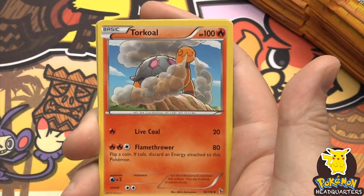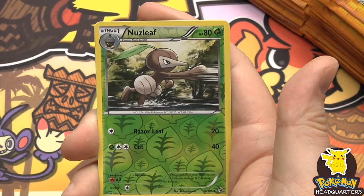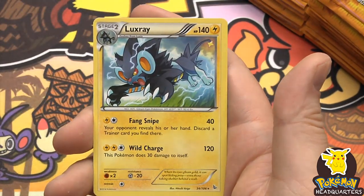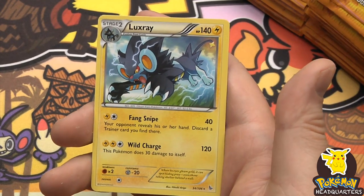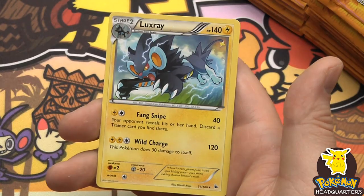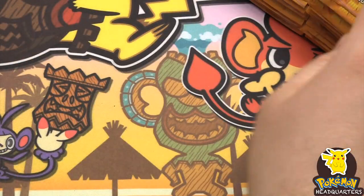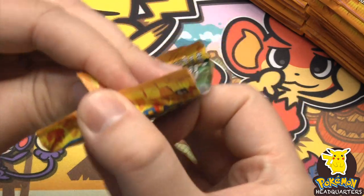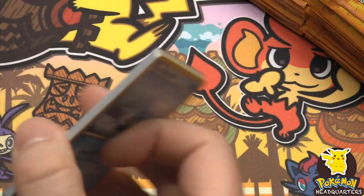Into the uncommons - a rare Luxray, 140 hit points, with Fang Snipe dealing 40 and Wild Charge dealing 120. How are you guys liking this release?